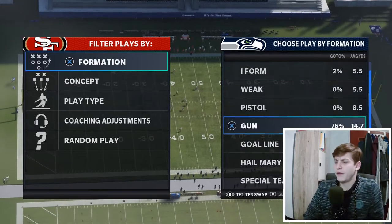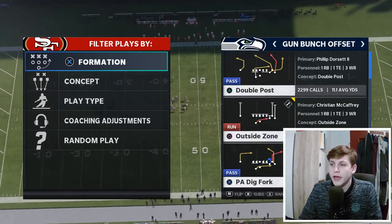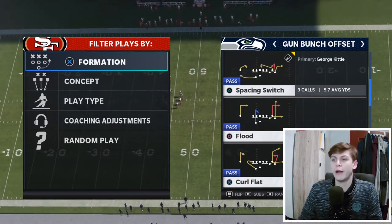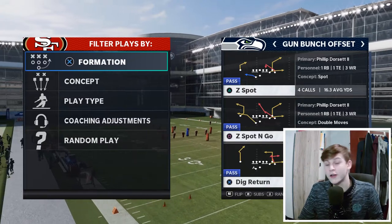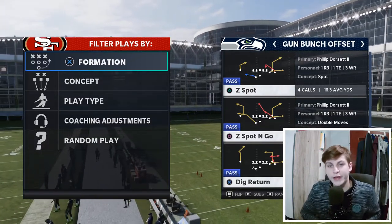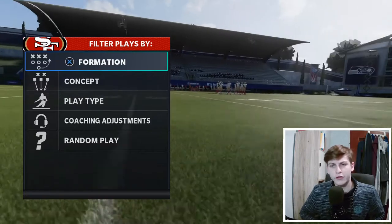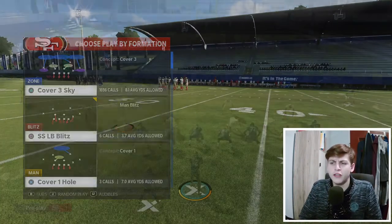A lot of the stuff I'm showing you is pretty old and still works. When I'm on updated plays, C Spot and Go — I feel like that's the play I've been running the most compared to previously in the year. I want to show you why. There are a couple of reasons, and I'm going to start with Cover 3. First and foremost, this is a Cover 3 beater.